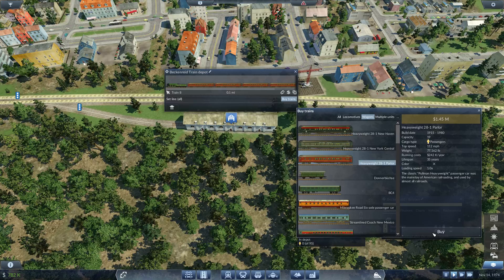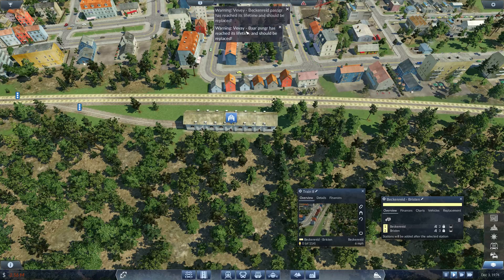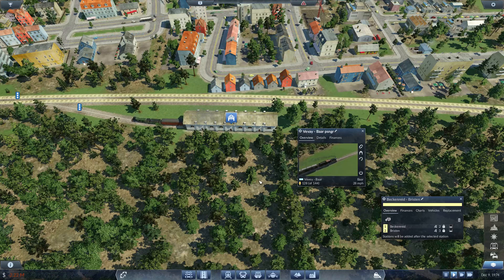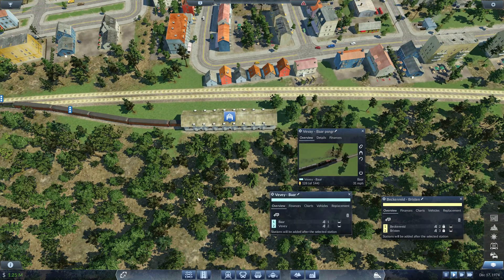How much are these? 1.45 million. Give me some money - a little bit more. Okay, buy. Set line - Beck and Read to Briston. Is this automatic replacement? I don't understand Vive to Bar. I thought all of these were set to automatic replacement. You are correctly on Beck and Read to Briston - good. We've got two on there, but you supposedly don't have auto replace.